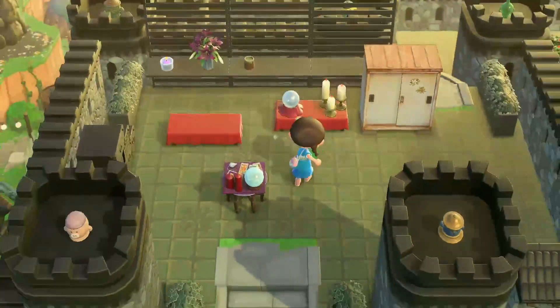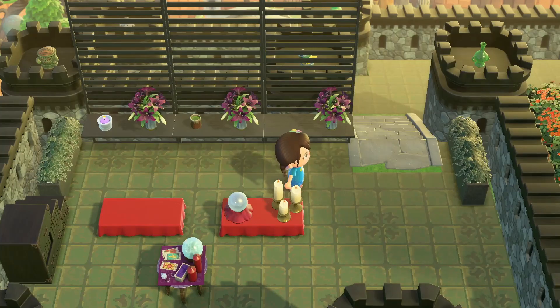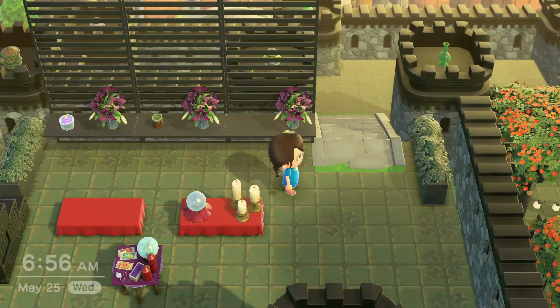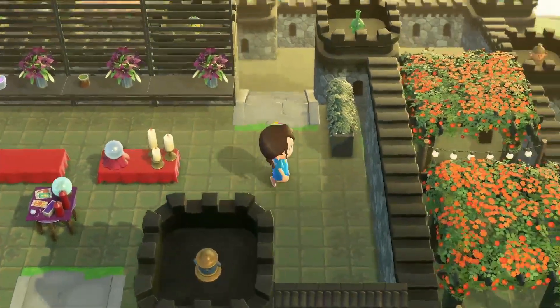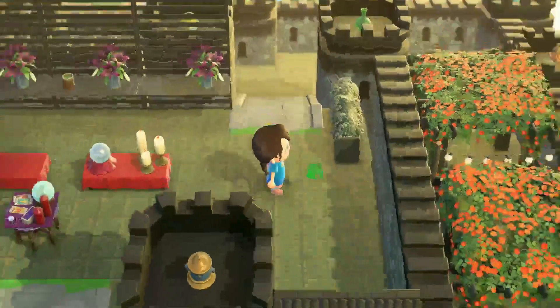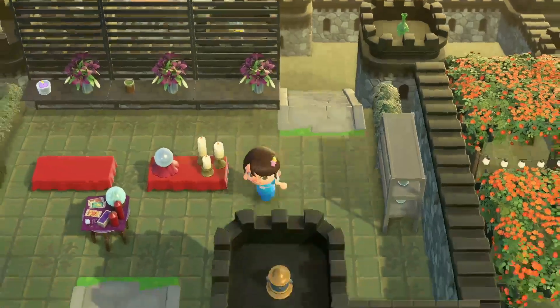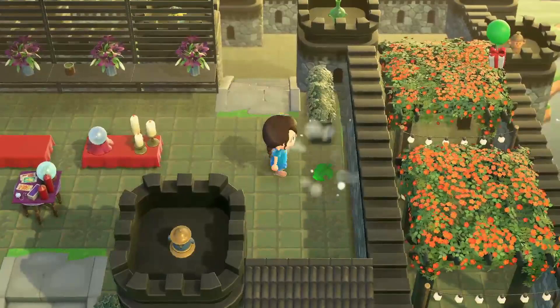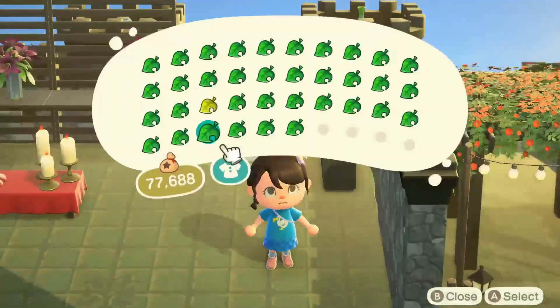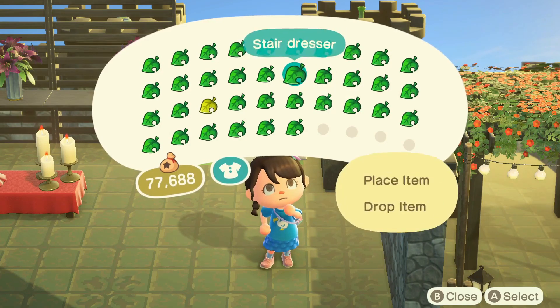I was gonna say guys, can I just stream this build instead? I can use this glowing moss jars rack — how can I make that work? Let's put it over here. There it is. I think that looks very fortune-telly. Maybe I'll put it this way, and put the other stair dresser and kind of just layer it.